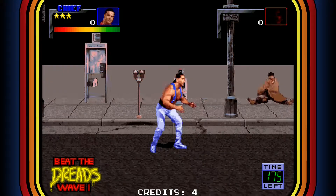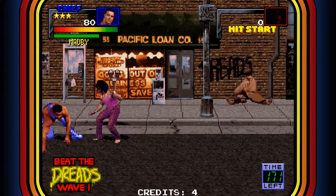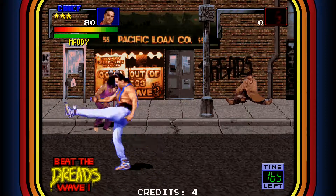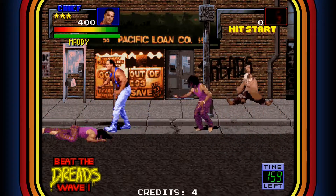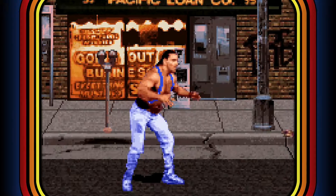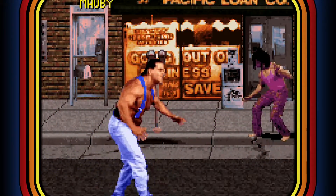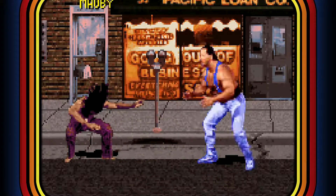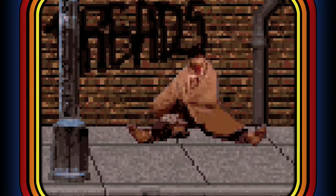Right off the bat, visuals: the background, the stage looks pretty nice. The characters — that intro was one thing, all that gym work, beautiful — Chief, straight out of the WWF. But once you get into the game, why is Chief walking all hunched over? Does he have a bad back? Does he need one of those power-lifting belts Hulk Hogan would be wearing? And the enemies — I guess you're fighting the dreads. There's also a homeless guy in the background, which is beautiful.